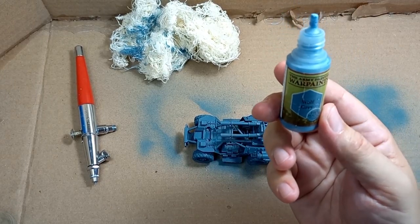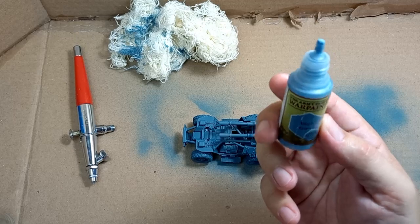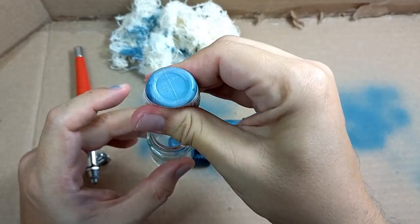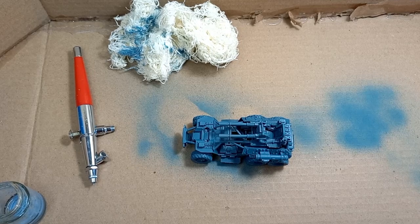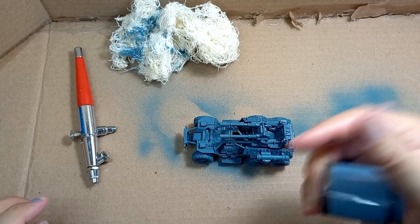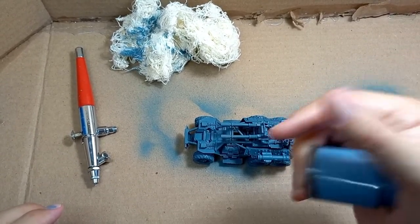I'm going to use the Army Painter Wolf Grey — it's a great color. Most brands have the same color under different names; I think in Citadel it is or was Space Wolf Grey. I'm going to dilute it with a little bit of rubbing alcohol, which is better than diluting with water for this kind of thing. If you are into airbrushing, there are several different brands that make special paints for that, so you probably want to go that way — but if not, this will work perfectly fine.